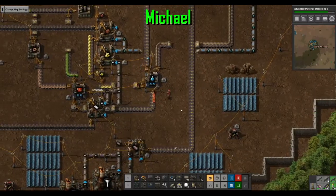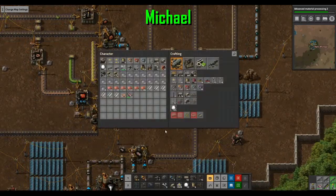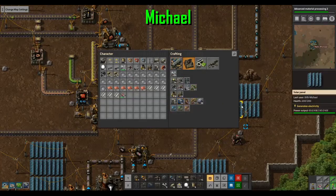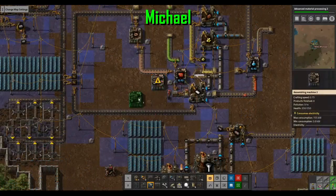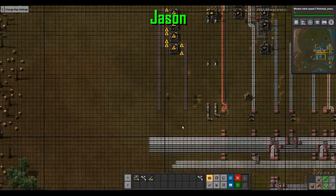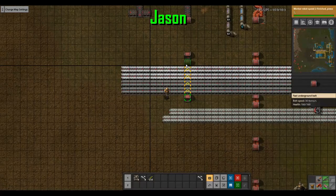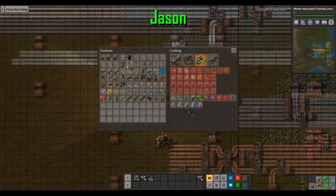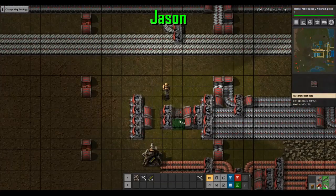Now I'm starting to get ahead on red circuits. Let's make some more red circuits because we'll probably need lots. We need iron on here, steel and stone on here. Let's get these details ironed out and balance things out a bit.